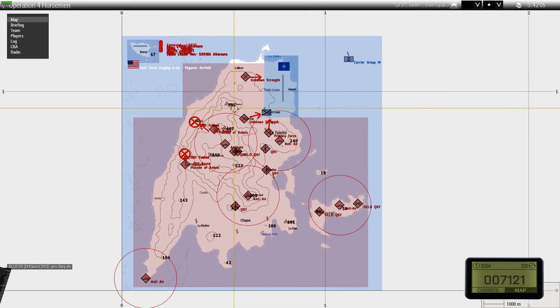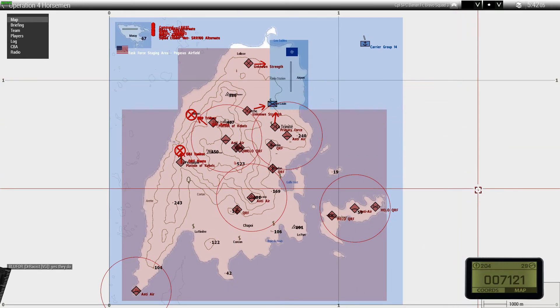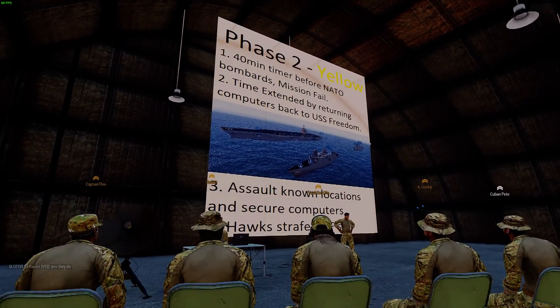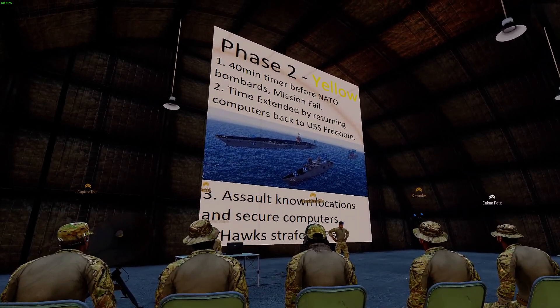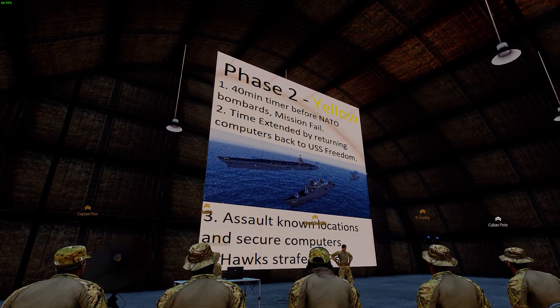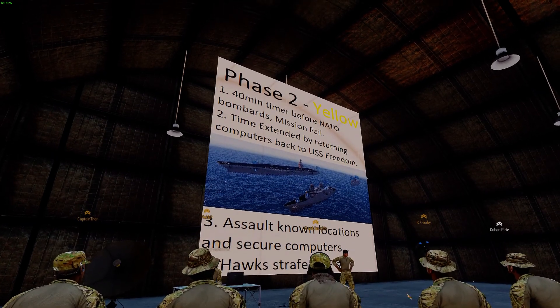Phase two yellow — this is where the heavy part of the operation starts, where the heavy fighting will begin. We have a 40-minute timer on phase two yellow. As soon as it starts, the enemies are going to be aware of us coming for the supercomputers. They're going to try and move QRF elements to retrieve those computers out of their locations. We have a 40-minute window from when we find out where they are to deploy our guys and extract the supercomputers.